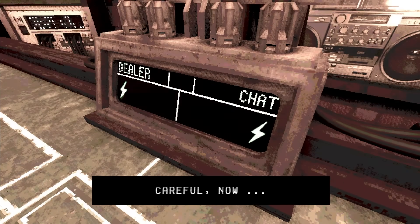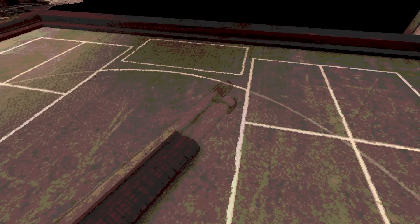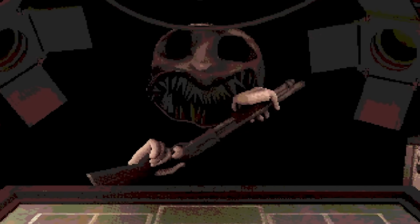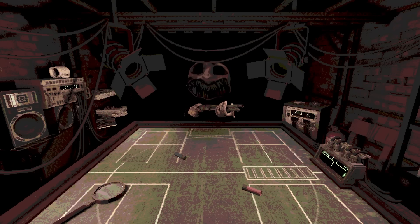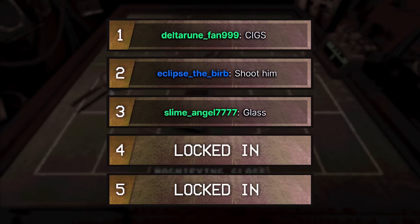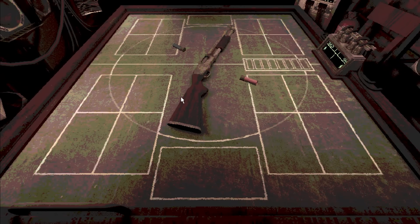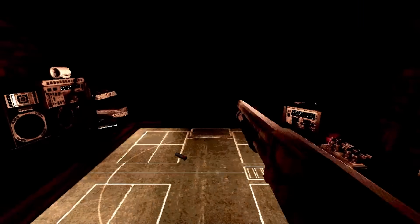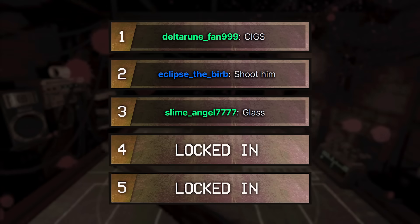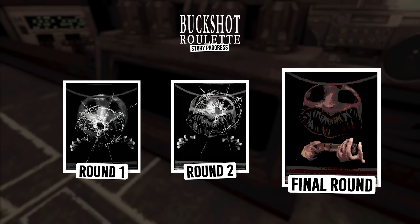Sudden death and we are handcuffed, so he's going to get another go. Let's hope he decides to shoot himself and end this for us. Oh my god, no! This is going to go very bad for us in just a minute. Next up, magnifying glass. It's a live round — and do you know what the next thing chat said we should do? They said to shoot the dealer. Hell yes! I was so lucky. The next message was to shoot ourselves — we would have been dead.